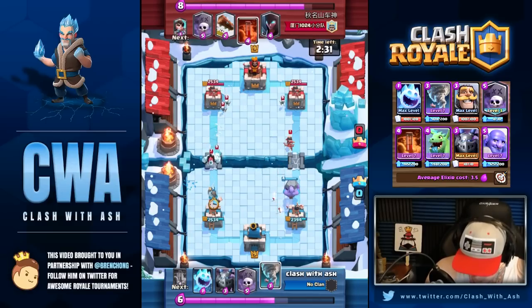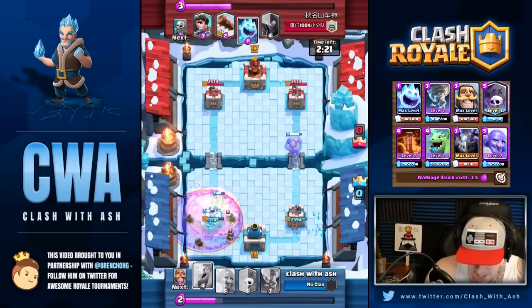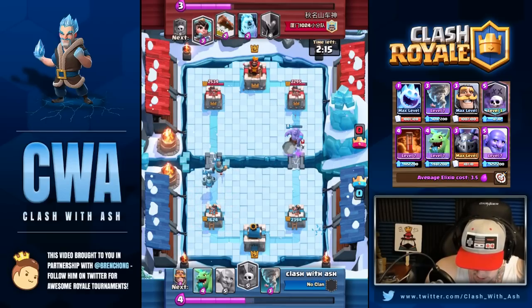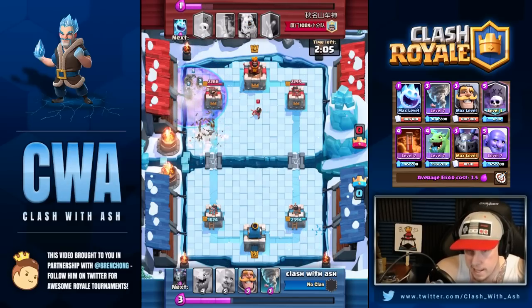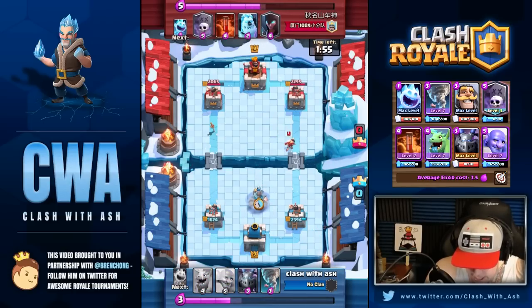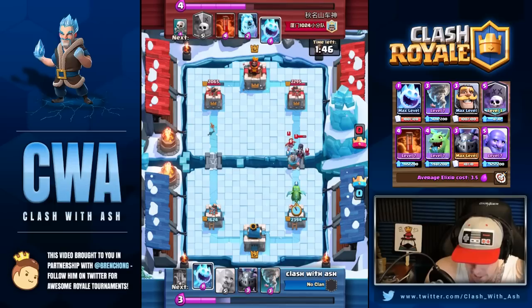Right at the beginning you played Bowler — I think you had Mega Minion in hand, I would have just done Mega Minion on the side of the Princess. You did pretty good defense there. I didn't love having to use the defensive Poison, but you probably could have played Knight in the middle of the Graveyard area and Mega Minion to kill the Ice Golem — Knight on Graveyard, not vice versa, because Knight is a solid counter to Graveyard. That Poison was actually an accident — I had it hovered and accidentally let go.